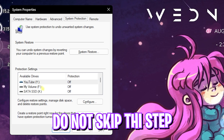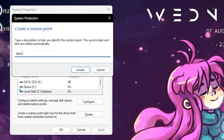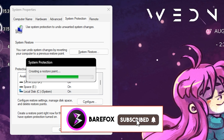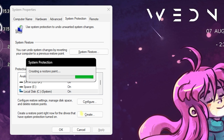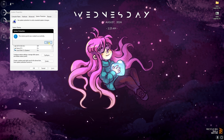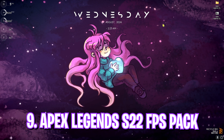Next step is creating a restore point. Search for 'Create a restore point' on your PC, find Local Disk C, click Create, and name it 'Apex' so you can remember it. I highly recommend not skipping this step — it's essential for restoring everything if you run into any problems. Once done, click Close and close System Properties.